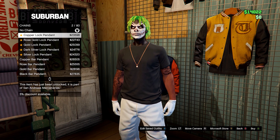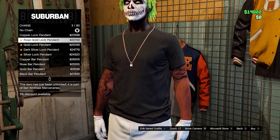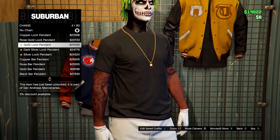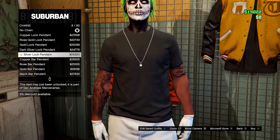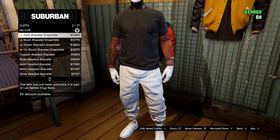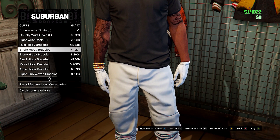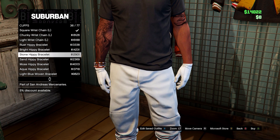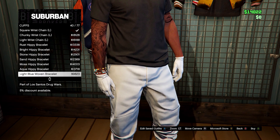Moving over to accessories, they've added some new chains — these lock pendants in different colors: gold, dark silver, silver, rose gold, and copper. They've also added some cuffs — a few different style hippie bracelets, and I believe these only go on your right arm. Just a few there, nothing major.